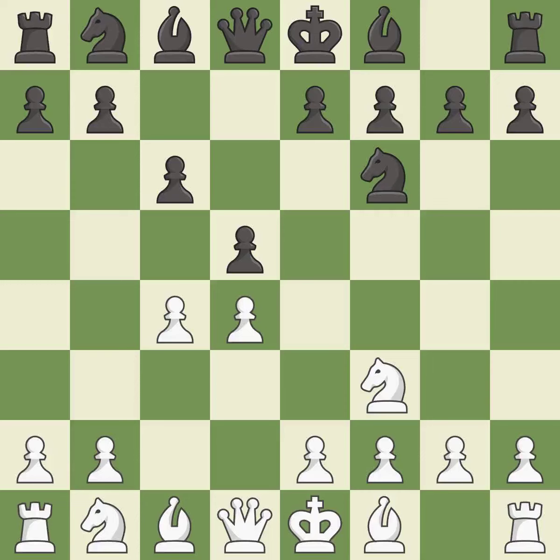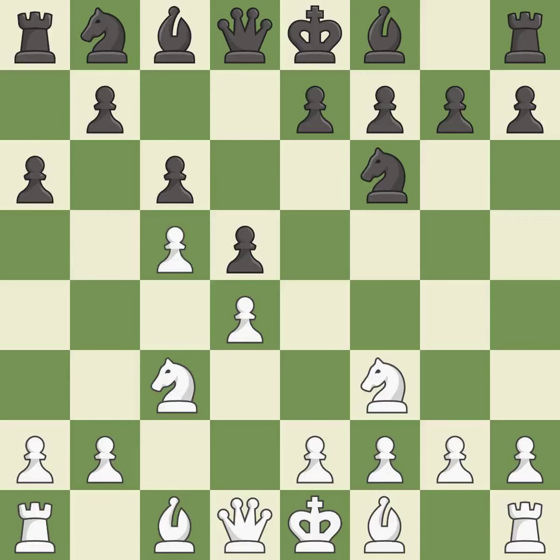c6 supports the d5 pawn and allows the queen to develop on the queenside. Nc3 attacks the d5 square and starts to fight for the e4 square. a6 is a popular move that keeps white guessing where the light-squared bishop will develop or if black will play e6. c5 takes space in the center and controls the b6 and d6 squares. This develops a bishop off its starting square, getting it into the action.